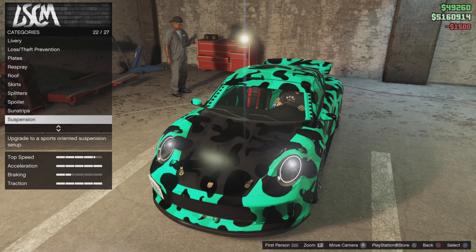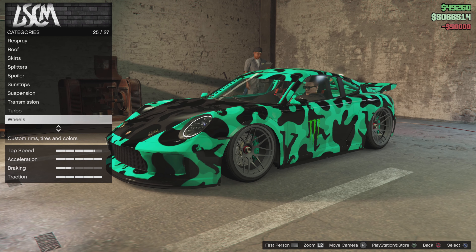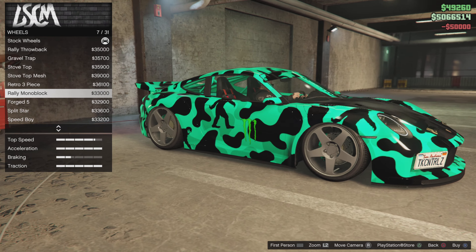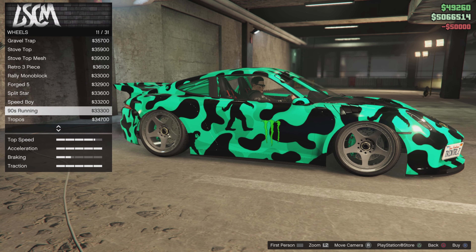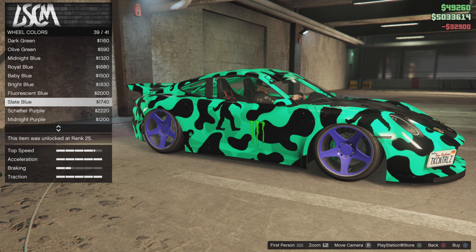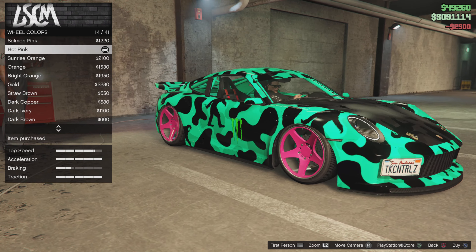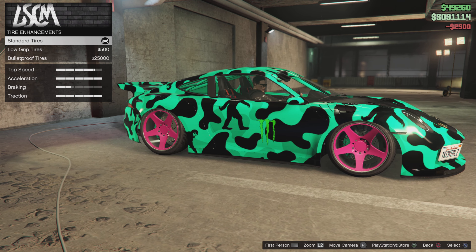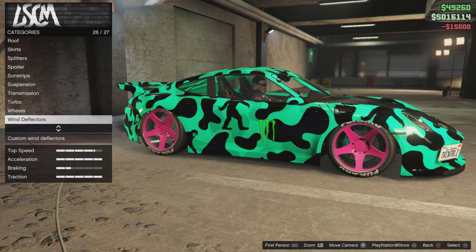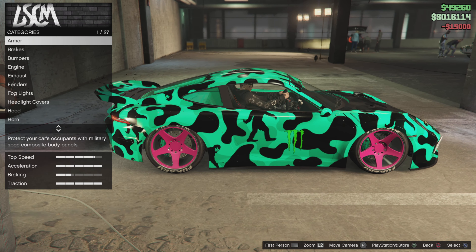Sunstrip - let's do it. Suspension. Transmission. Turbo. Wheels - go with them. Wheel color - a hot pink. You put low grip tires on it - oh, you can have a go at that in a sec. Wind deflectors - don't want none of that. Windows - tint the windows? No, I don't want to do that. And that's it, done.